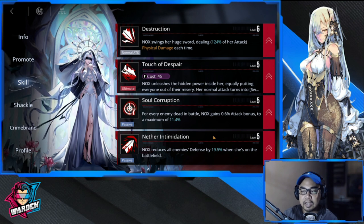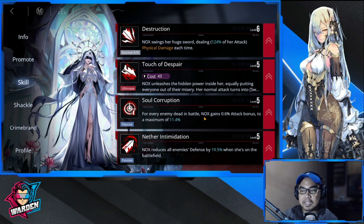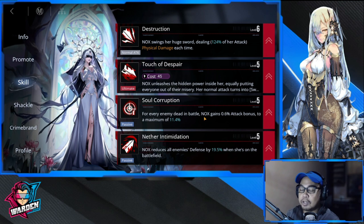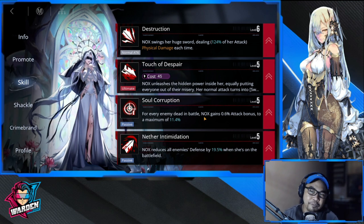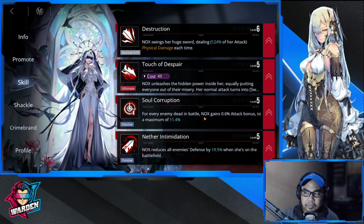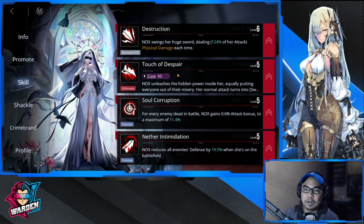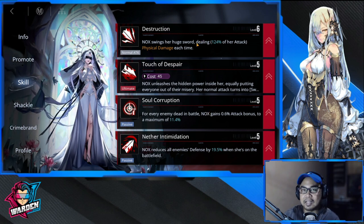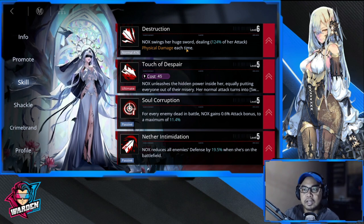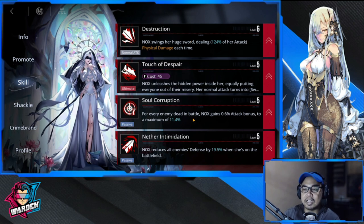The top three skills are very close. The fourth skill, Soul Corruption, gives a 0.6 attack bonus for every enemy killed in battle, up to a maximum of 11.4%. Number four can be your number three, but I chose Soul Corruption to be last because Nox already deals so much damage with her ultimate and normal attack. So the sequence is: Touch of Despair, Destruction, Nether Intimidation, then Soul Corruption.